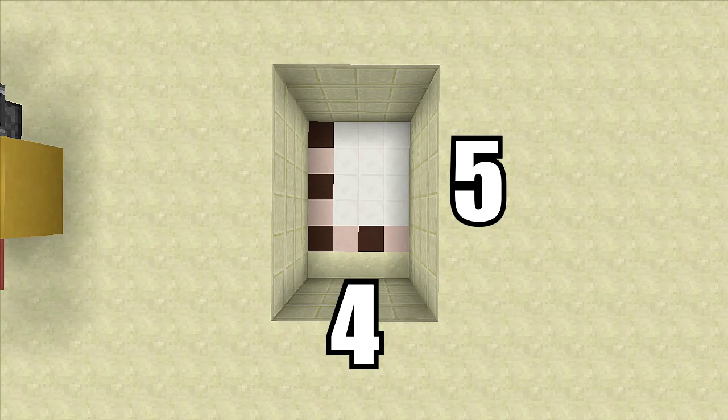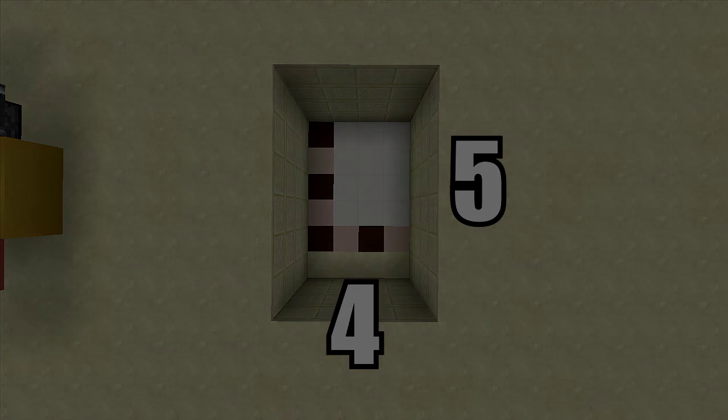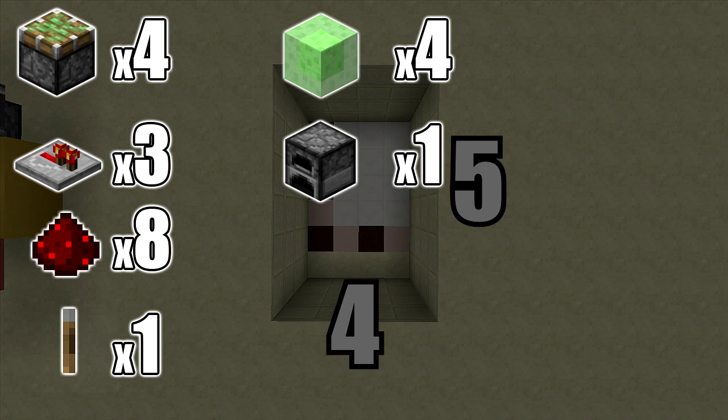Let's start building. For this build you're going to need a four by five spacing and you'll also need to dig down four. The resources you need are four sticky pistons, three redstone repeaters, eight redstone dust, one lever, four slime blocks, one immovable object (I'm going to use a furnace), and then your block of choice — I'm going to use smooth sandstone.